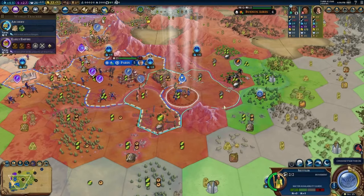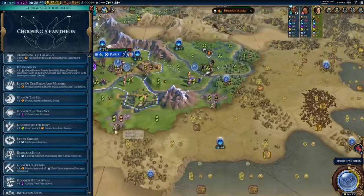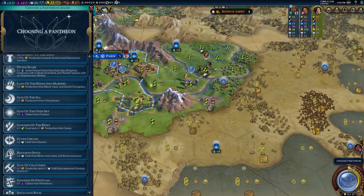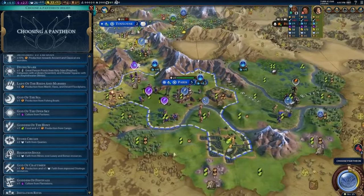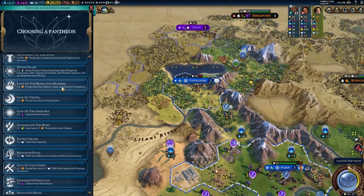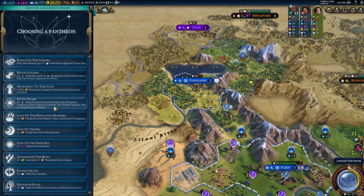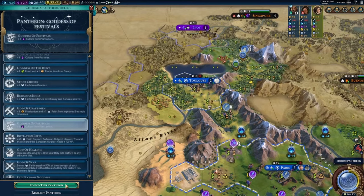We probably should sell these foxes for 265 gold — that's a good idea. I think we forget about Astrology for now and work on Archery instead. We can buy a slinger right away, and we can keep working on the Pyramids for the time being. Since we can buy a slinger and a warrior right away, I think we'll be okay. It's time to have a pantheon. None of these sound very appealing — we might go for Goddess of Festivals. We will have some plantations, and a little extra culture for that would be nice. So we'll take Goddess of Festivals — it won't be that impactful, but a little extra culture doesn't hurt.